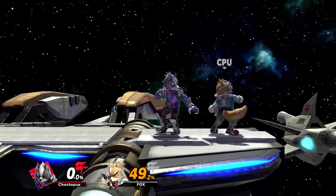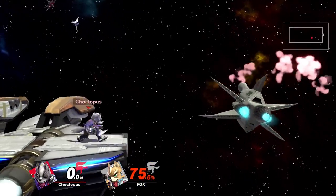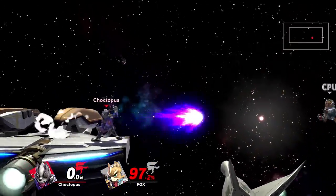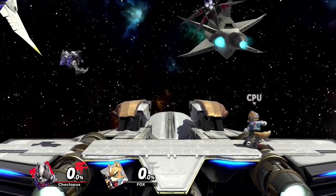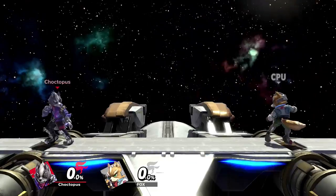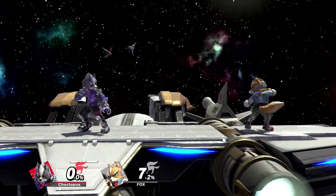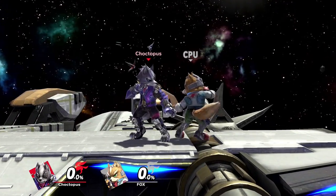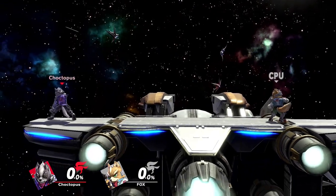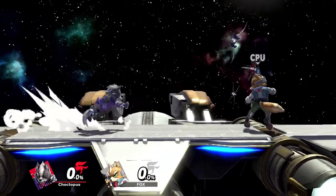The blaster is good for ledge guarding because it causes your opponent to flinch — if you can catch your opponent off the stage, you can gimp their recovery. It deals different damage depending on distance: from max range it won't deal as much as mid-range, which is the strongest. Close range is the weakest of the three, unless you're right on top of them, in which case Wolf hits with the bayonet and it'll hit twice — that's the most powerful. But you never want to use your blaster if there's a chance of being punished, so far away is probably best.